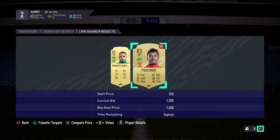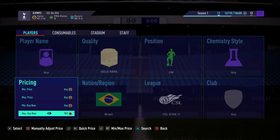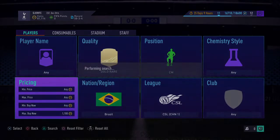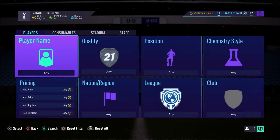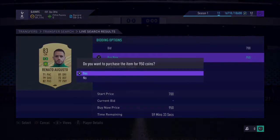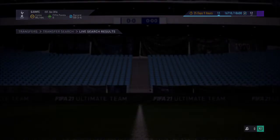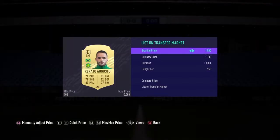Nobody actually knows this method, so make sure you guys are really quick to this video. Steady price is around 1,100 coins. Make sure to snipe around 950 to 900 and you will pick up a lot of these guys. Look at that — 30 seconds gone already and I still pick it up at 1,100 coins.